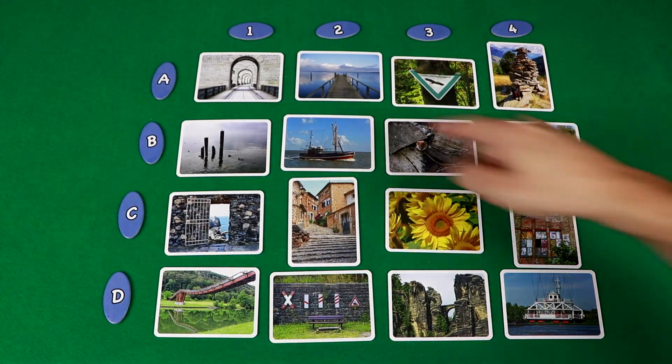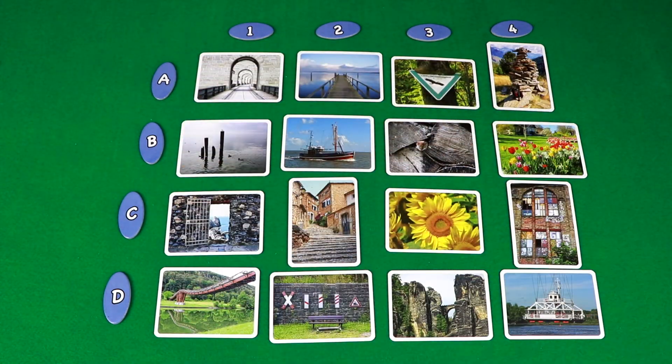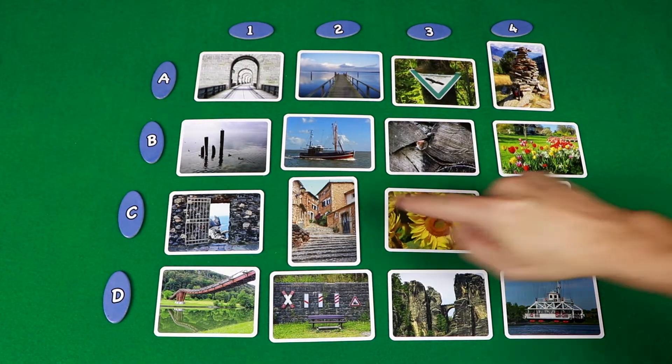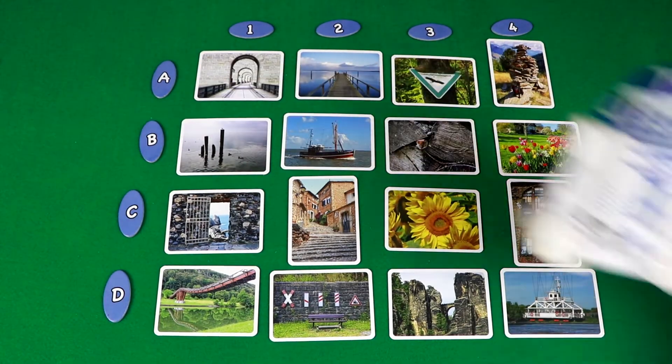To start the game of Pictures, you lay the cards face up in a 4x4 grid and place the large blue number tokens across the top of the grid and the letter tiles down the side. The blue tokens around the grid indicate the letter and number of each card — so this card here is C3, this one would be A4, and this would be R2D2.